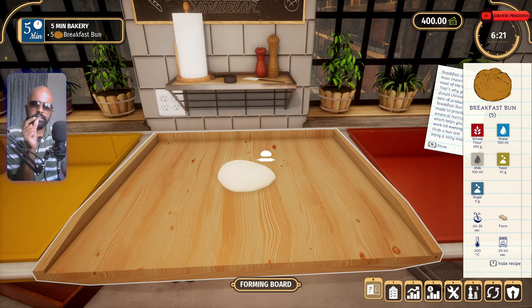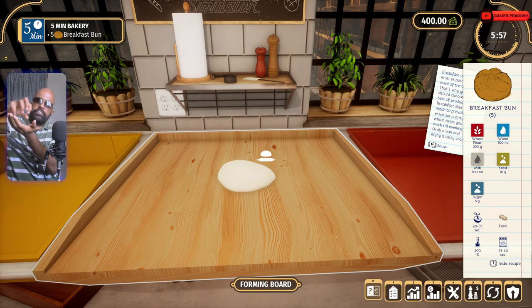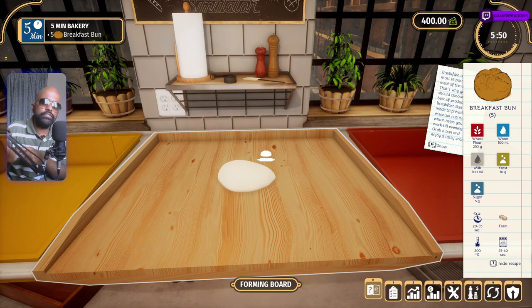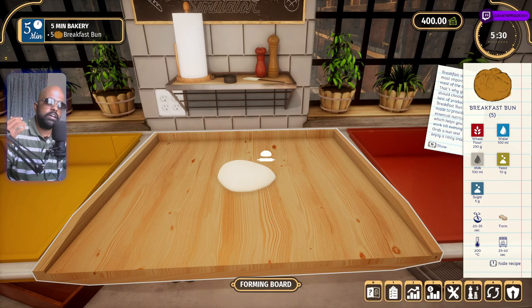One thing I would have liked is in the bun-forming technique — rather than just the wheel technique, I'd have liked them to add hand animation. Maybe it's out of budget or hard to execute, but it would help people learn how to actually form buns in real life, like the round technique or the kneading technique. For simulation games I always prefer that you can actually learn through the game — gamification is a great learning method.